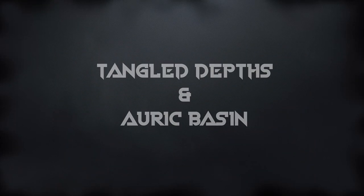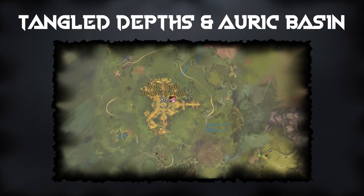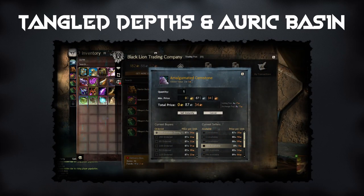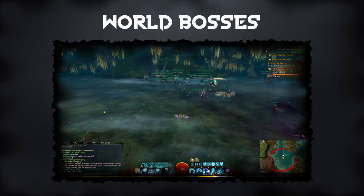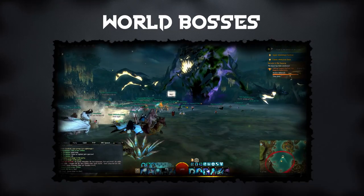Tangle Depths and Auric Basin. The Tangle Depths and Auric Basin map meta events are a great place to farm for resources, and they always happen directly after one another. Each of these will also reward you with the option to choose an Amalgamated Gemstone as your reward once per day, that you can sell on the Trading Post for a bit of extra gold. World Bosses. Doing World Bosses is still a great way of farming for materials.